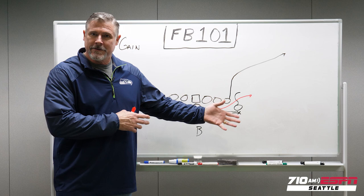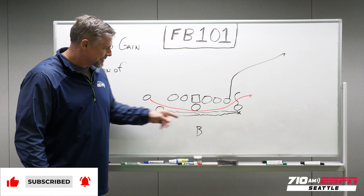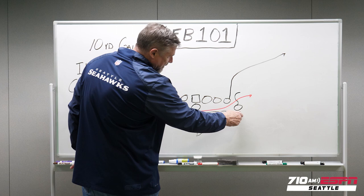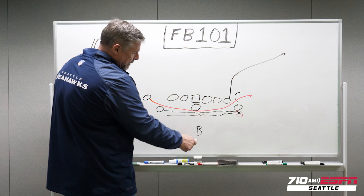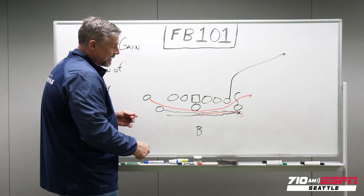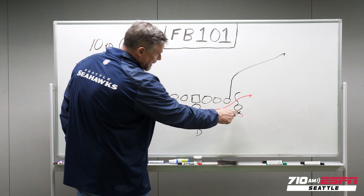I wrote down this is a 10-yard gain and we'll reveal who it is at the end when we get the film. This is a pass play and it ends up being a 10-yard gain. I wrote down the illusion of complexity because you can see there's lots of lines drawn here. This receiver goes in motion and then stops right here where the X is. Then the quarterback, who's under center with the back right behind him, signals him to start going in motion like a fly sweep motion. And they don't run the fly sweep, but it really holds the defense — it forces them to check the backside when you see that fly sweep motion.